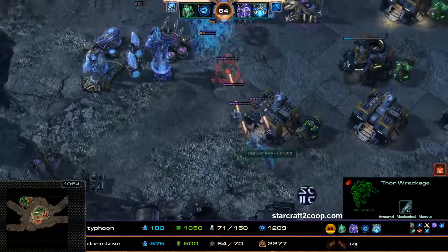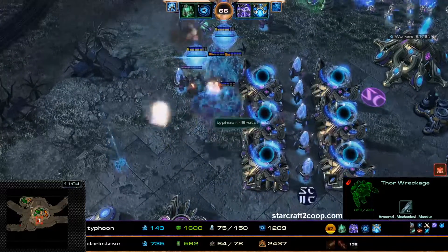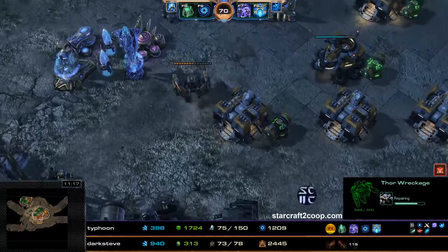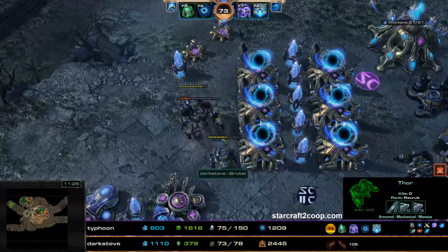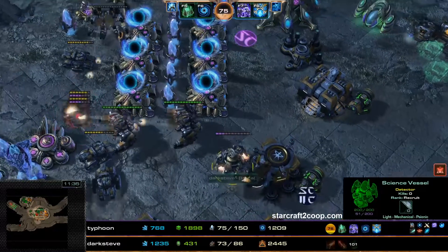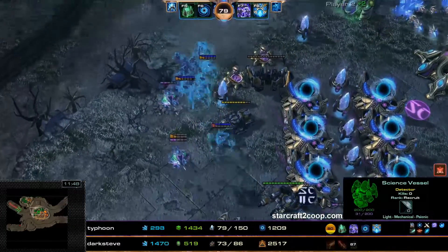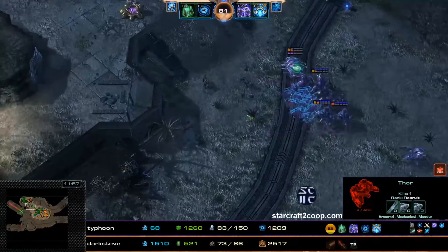There are a bunch of Wraiths harassing units right now with no detection. A few Oracles have now been warped in for Borzun. These Wraiths are causing so many problems for Swan — Swan is actually taking a lot of damage. Five of those Goliaths have already died, and one Thor is also taking so much damage from those Wraiths. There is no detection right now for Swan. Swan has finally produced a Science Vessel and will now blast that annoying Wraith. Borzun has also managed to re-rally her army to deal with the Wraith — that problem has been solved.